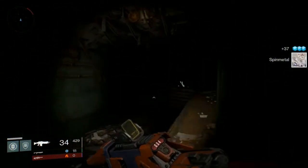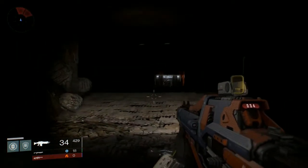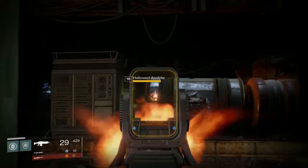Anyway, where the Spin Metal is, you turn right and go into this room right here, and there will be three Hive Majors and/or Ultras. You just shoot them — shoot them till they're dead.